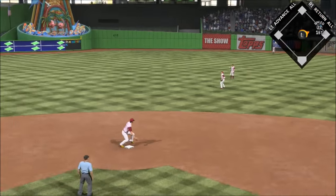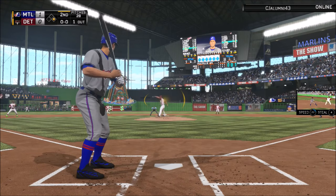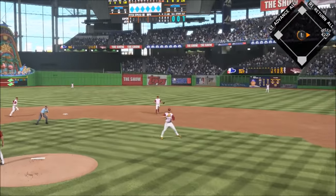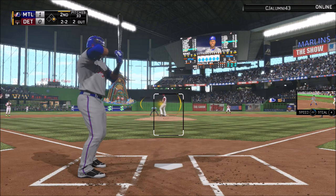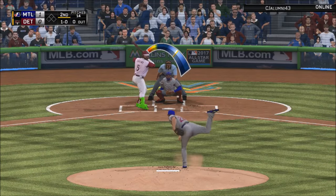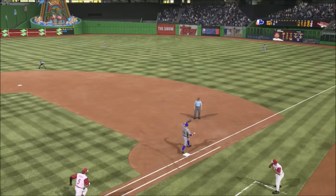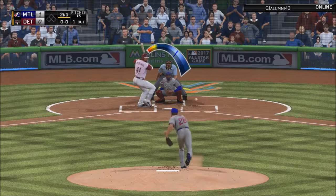First at-bat for Miggy - he's driving one to the gap. I'm not testing Ichiro's arm with Miggy's 22 speed - no chance, that probably would have been a close play. Miggy gets off to a good start in his first at-bat, driving one to right center and getting the single. But I wasn't able to capitalize from Miggy's lead-off base hit, as I just go down making no noise.